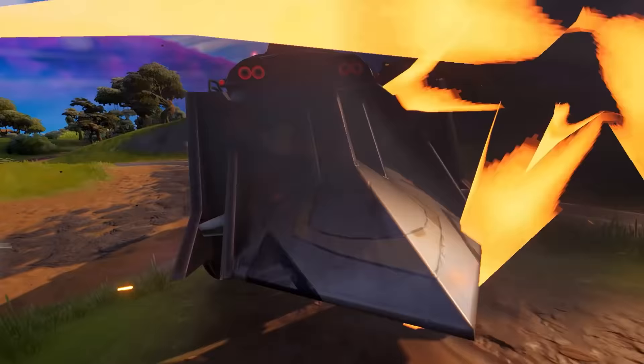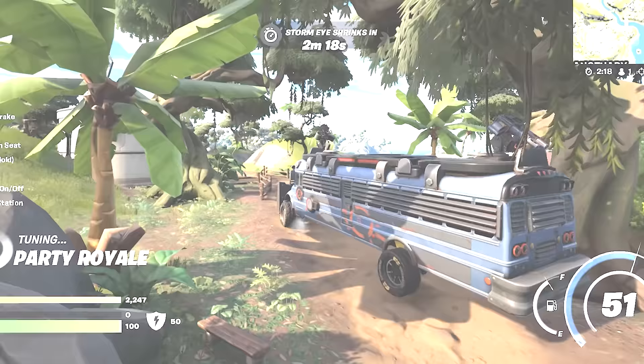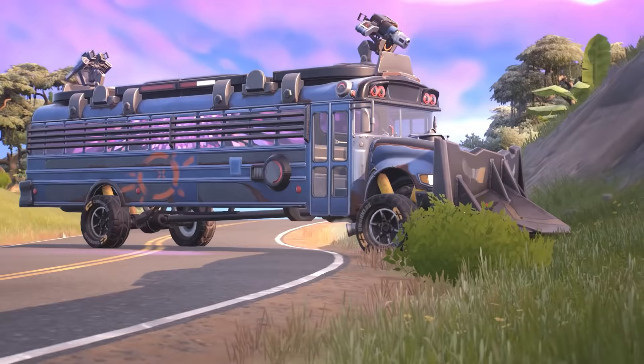You may have been smashing across the map in the new Armored Battle Bus, but have you noticed that once you turn on the radio it immediately becomes a party bus? When the music turns up, disco lights come on inside. And that's not the only secret — when the bus is in full party mode, the horn will change from the bus horn into an air horn.